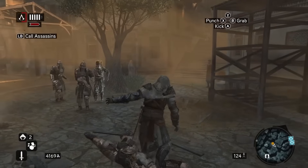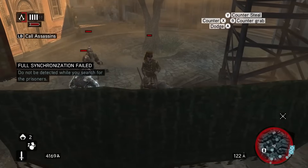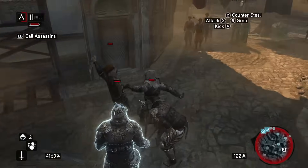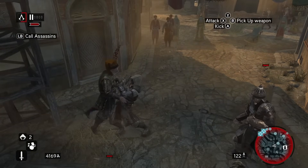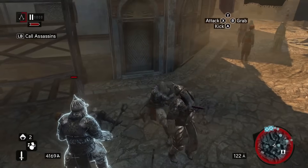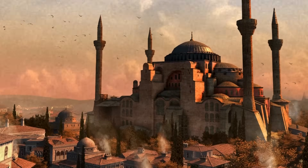Assassin's Creed Revelations finally diverted away from the Italian time period, moving into a completely different setting of 16th century Constantinople. Revelations' setting definitely has quite a handful of historical portrayal, whether it's figures, events, or landmarks. The first particular historical landmark I've gone with is the Hagia Sophia, which is absolutely stunning both in the game and in real life. In Assassin's Creed Revelations, this is the landmark where we complete the scattered memoirs of Ishak Pasha and recover his armor set.